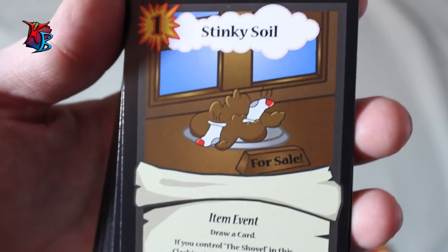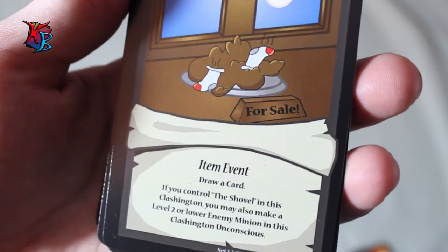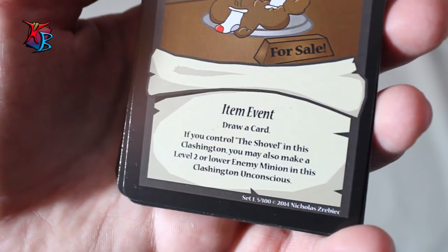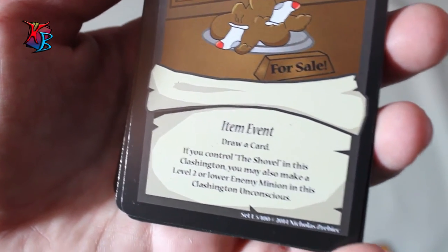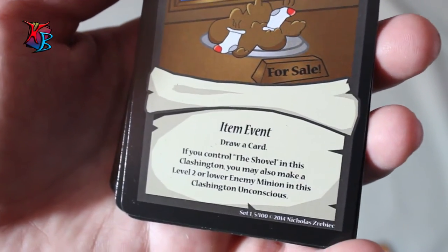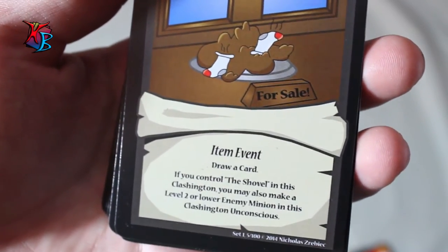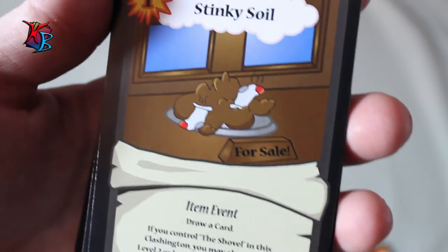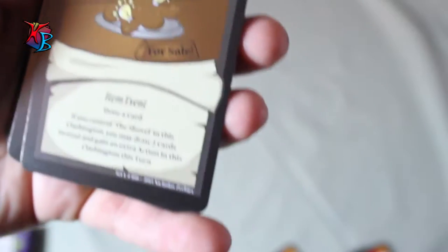Stinky Soil is one of the two soil cards in the deck. It is an item event that normally just lets you draw a card when played, but if you control the shovel in that Clashington, you may also make a level two or lower enemy minion unconscious. Since you get to draw a card, you're not losing tempo — if you have the shovel, it's a plus one, meaning you gain that extra card over your opponent while also removing something from the field.